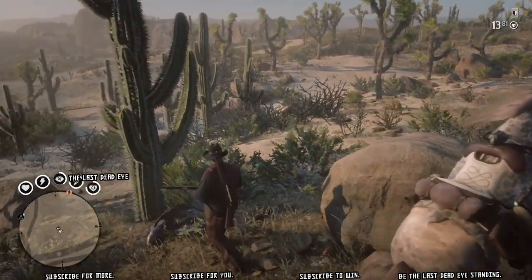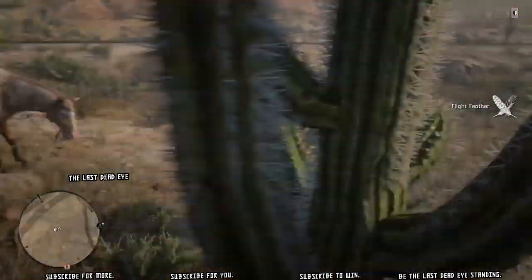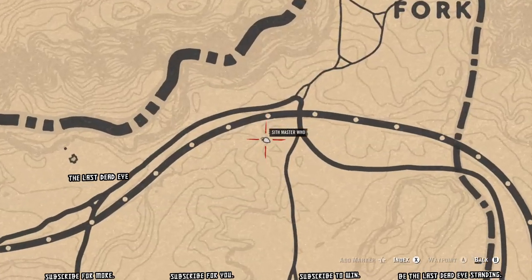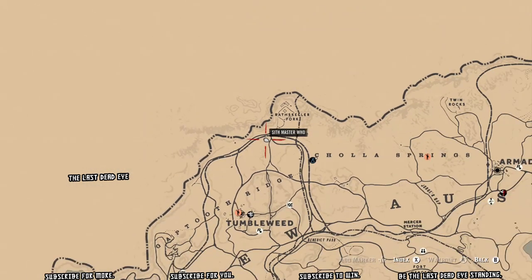I'm going to pull up a map here just a moment. Here we go — the map's going to come up in just a second to see exactly where I'm at. I'm just southwest where the track meets the road, just southwest of Raskolor Fork.